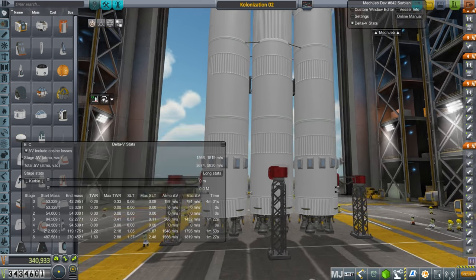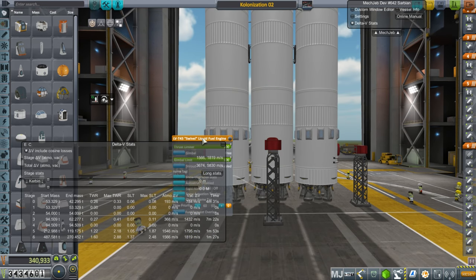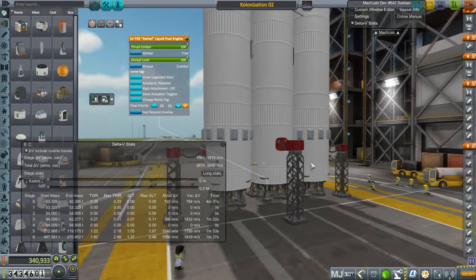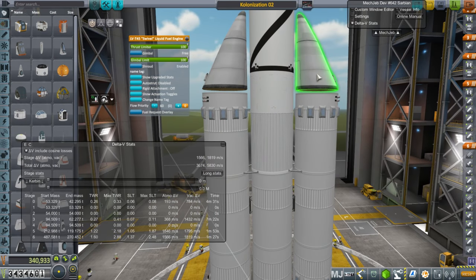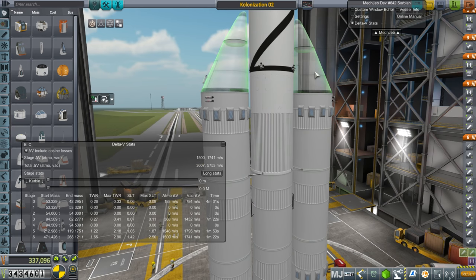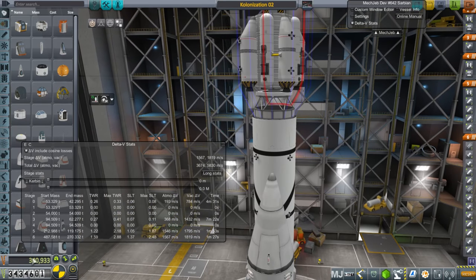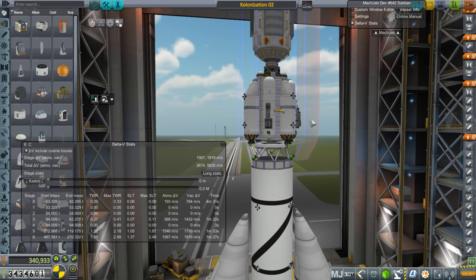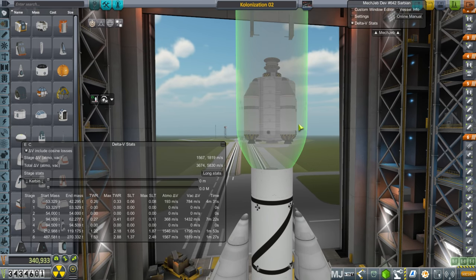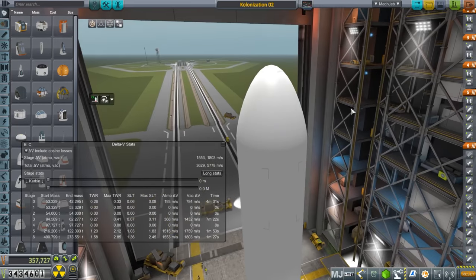This is the colonization heavy — the colonization core with two boosters. Only the two boosters get recovered, and I've added extra Separatrons so they don't collide into each other. There's a lot of floaty business going on because of procedural parts. The total cost is 340,000, which is why the contract doesn't give us much of a bonus — though one bonus is that we're sending the material kits along with it, and basically the contract is paying for that.